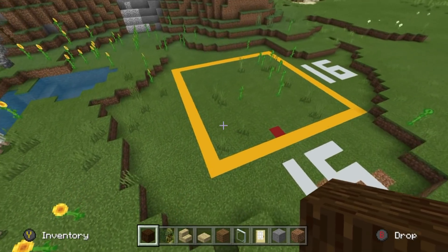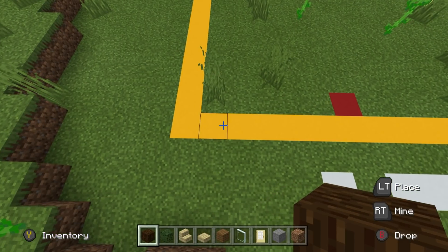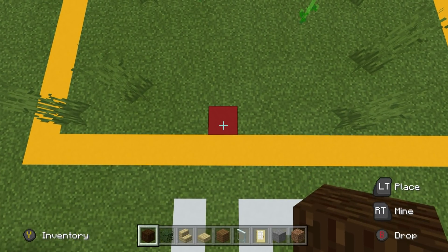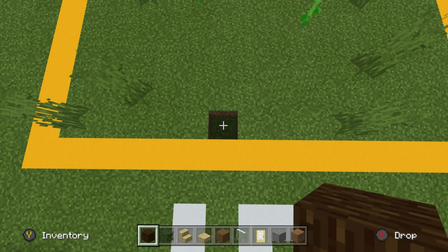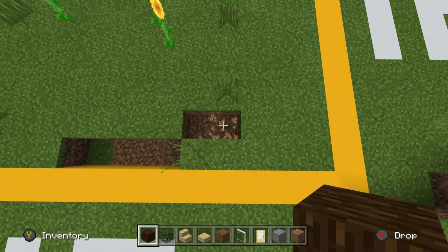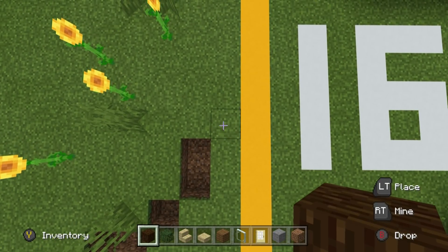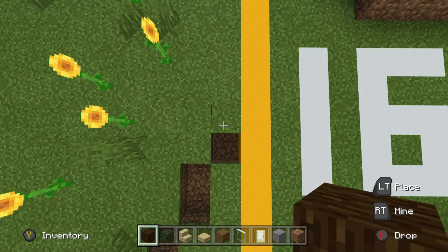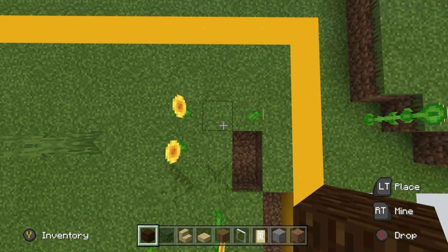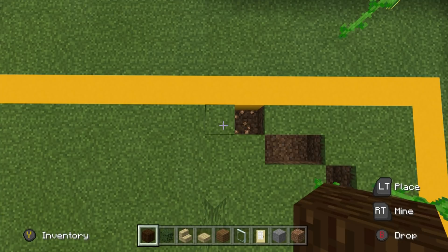Step one: come all the way over to the front left-hand corner of your grid. Count to the right of this corner one, two, three, four, five, six, and then count inwards one. Destroy this block and three to the right of it. Then destroy upright diagonally and one to the right, destroy two blocks upright diagonally and one going back, destroy a block upright diagonally and destroy three going back, destroy a block up-left diagonally and one going up.